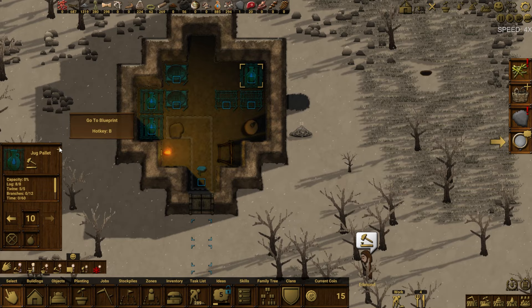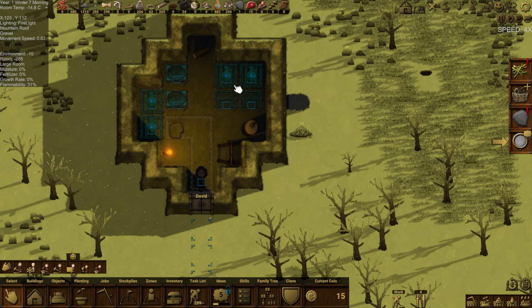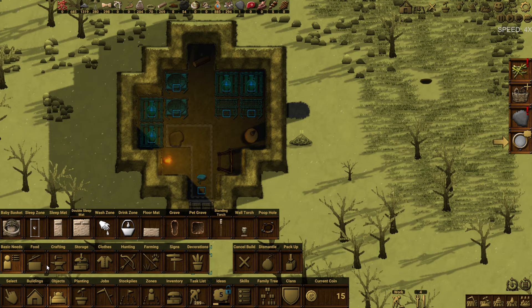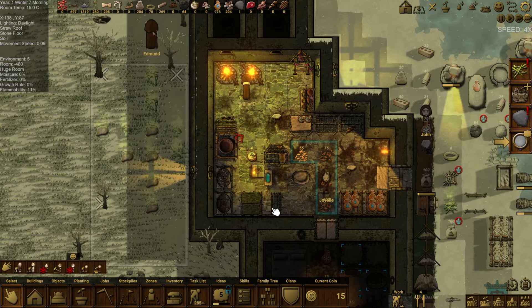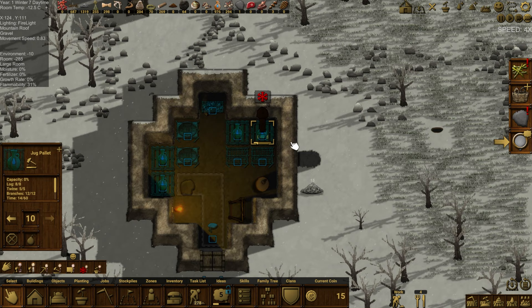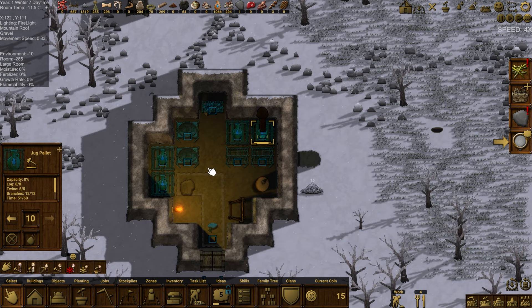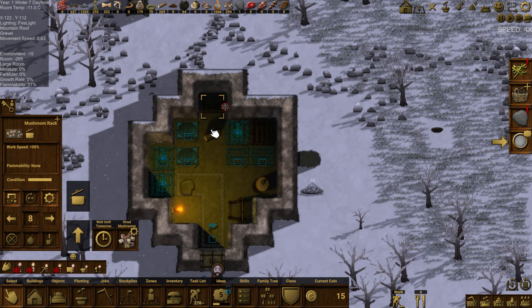Let's rearrange the ice storage layout. We can put a lamp in here but it's not that important. We could put a mushroom drying rack back here and move the mushroom rack out of the kitchen into the storage area. David is getting the first jug pallet in — good job. These will be filled with frozen jugs to keep the whole room cold, as long as the temperature stays negative despite having one light in here. The light is really just needed for the butchering job.